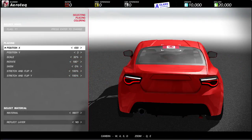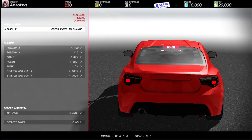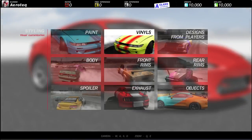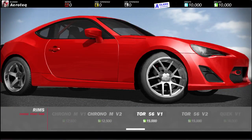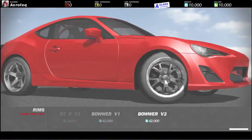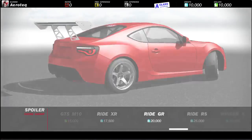Another cool thing I just noticed is you can change the material of your vinyl — you can make it mirror chrome, gloss, or matte, which is something you can't do in Forza right now. You can also reflect the layer if you want. For the front rims, you can change the front wheels. They're based off name-brand wheels, I think, but they're not real name-brand wheels at least not at the moment. Spoilers look basically like real life spoilers.